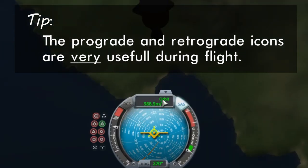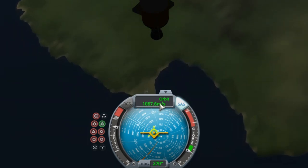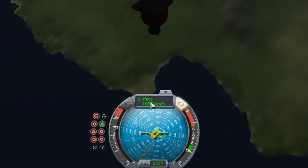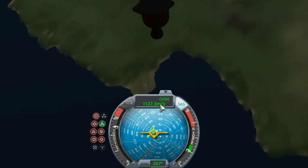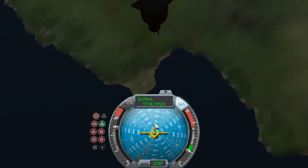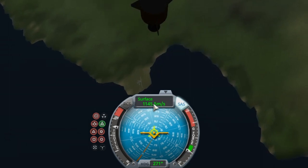Up here at the top, notice it says the word 'orbit.' This speed and these directions are relative to the orbit — the center of the planet. If I want values relative to the surface, because the surface is moving, I can click on this and it says 'surface.' The speed changes, and the direction changes just a little bit.